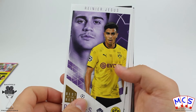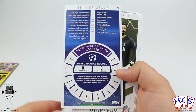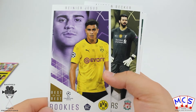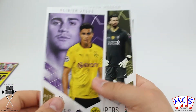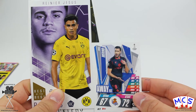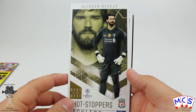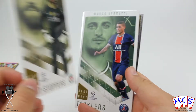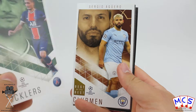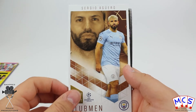So the first card out is Gabriel Jesus. They've all got stats on the back as well, which I think is a very nice addition. It shows he played in 2019-20 with zero appearances and zero goals — so why he's in this collection one might ask. These cards are obviously huge; about two thirds bigger than a regular card. They are premium, but I do not think they are worth £3 a packet. There's also a little description about the player on the back.